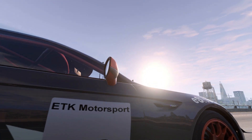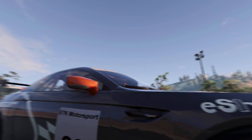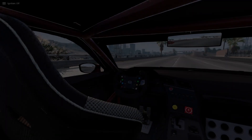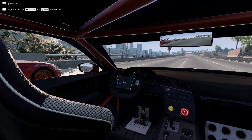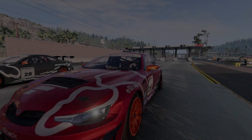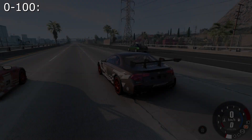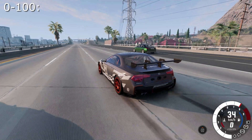Hello everyone, this is another video experiment. In this video I will take a car with an anti-wing and the same car without an anti-wing, and we will see how the car will behave when maneuvering at high speed — when it has an anti-wing and when it does not. It will be interesting, let's get started.